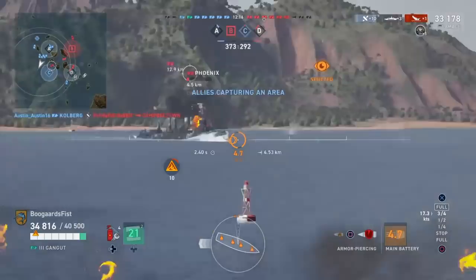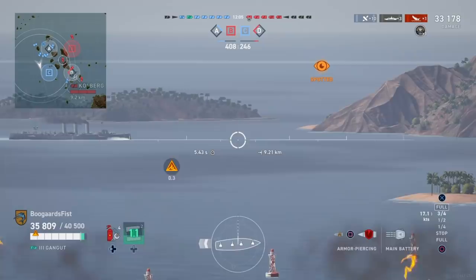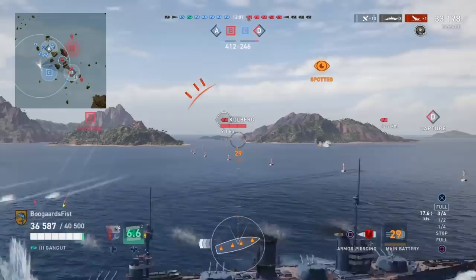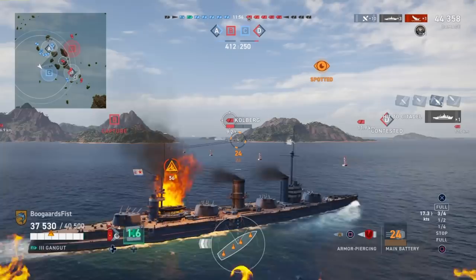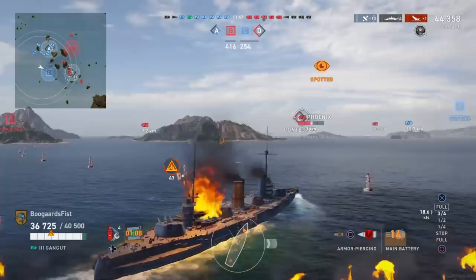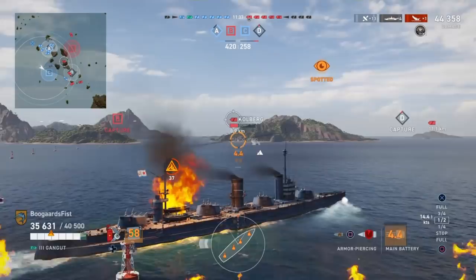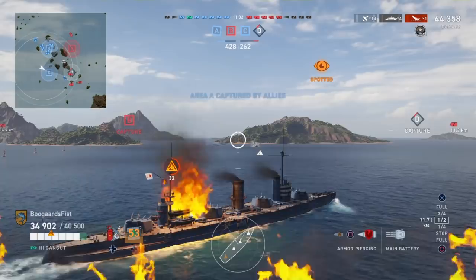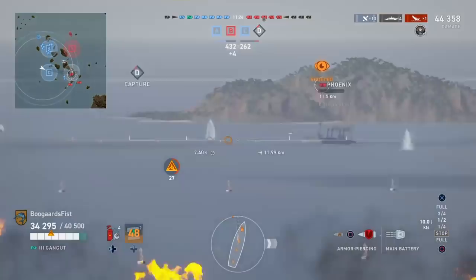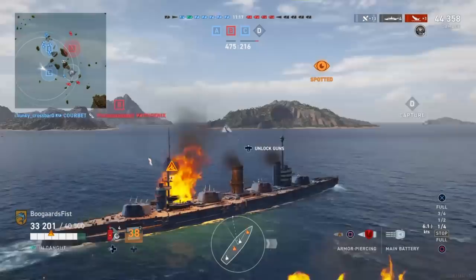Getting into this game here, we already got 33k damage and the Phoenix is pushing in. We want to get rid of him, prevent him from taking that cap. You can see we went up to support A flank, and then once that flank's been won, we're turning around and going back to defend. Usually teams just keep pushing forward — they don't turn around and go back to base. If you want to actually fight guys, go back to base because that's where the reds are going to go. It'll prevent them from flipping the caps you started with, get you more damage, more action, and actually help your team score-wise. Secure your flank, go back and defend the base — that should be the default position.